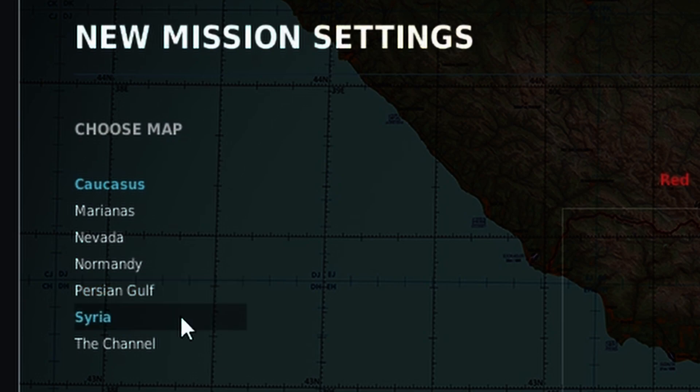Syria is an excellent map, probably my favourite map. It has a lot of diversity — desert, hills, some green areas, and a lot of sea. Cyprus is included which is very cool. You've got Turkey to the north. It makes a lot of good theatres for your battlegrounds.